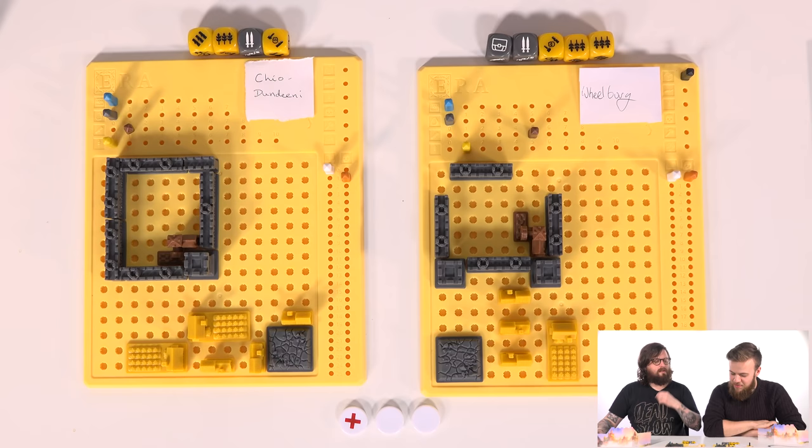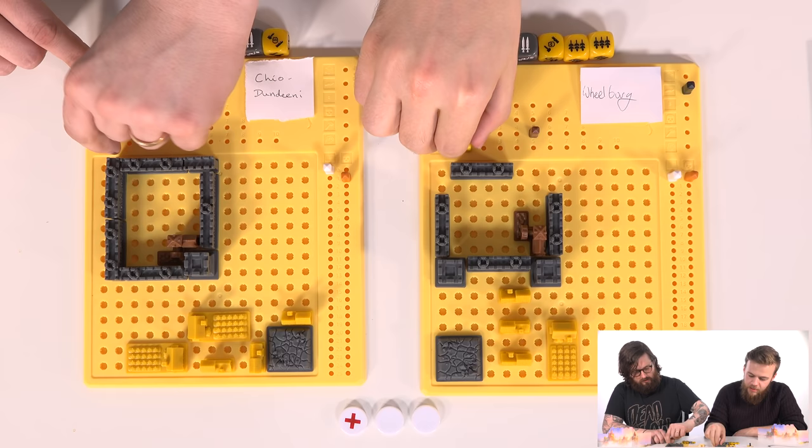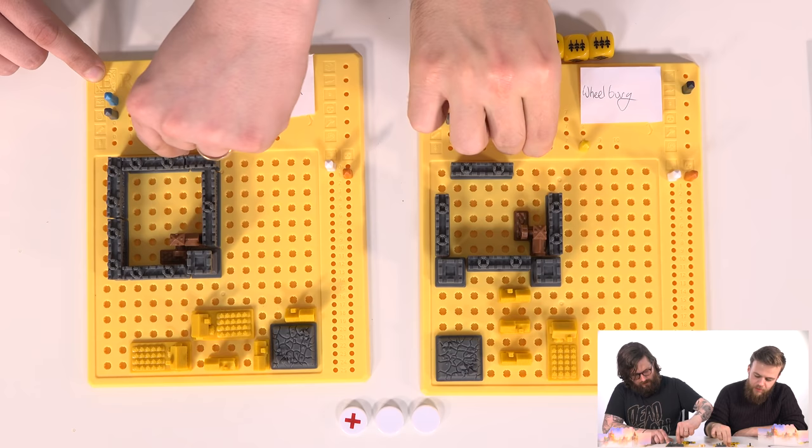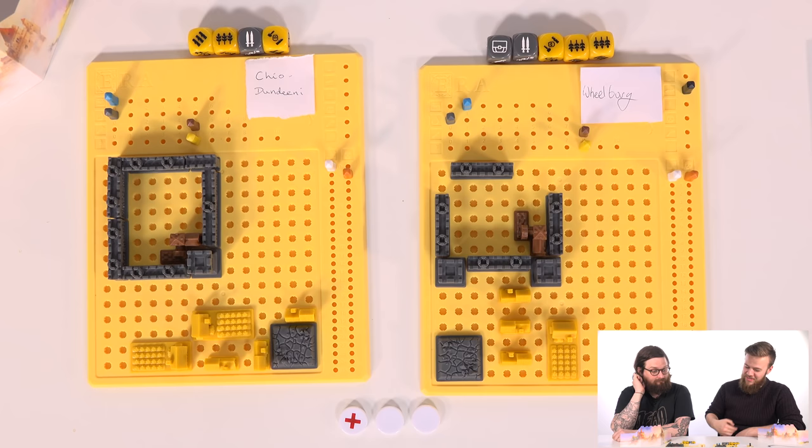One, two, three wood, plus a wood. One, two, three food, plus two food. And a flipping skull. I'm very poor in stone but I have a hell of a lot of wood and food kicking around.